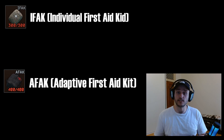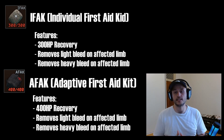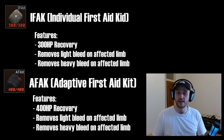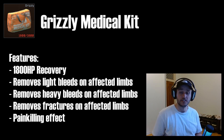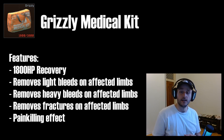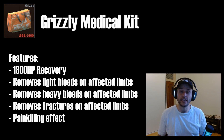The IFAC and AFAC are handy med kits that only take up one inventory square despite having quite a lot of healing potential. The AFAC heals 400 HP versus the IFAC's 300, and like the Salewa, both remove light and heavy bleeds on affected limbs. Finally, the Rolls-Royce of med kits: the Grizzly, with a whopping 1800 points of healing — enough for just about any raid. Like the Salewa, IFAC, and AFAC it cures light and heavy bleeds, but it can also cure fractures on broken arms or legs and has a painkilling effect as well.